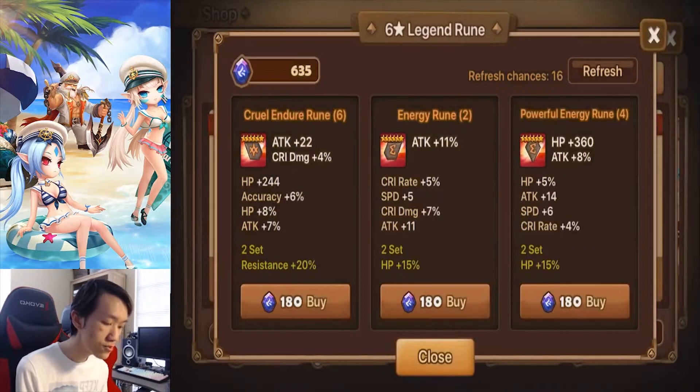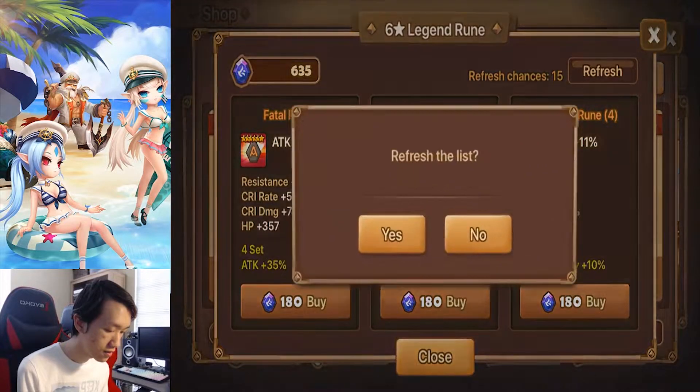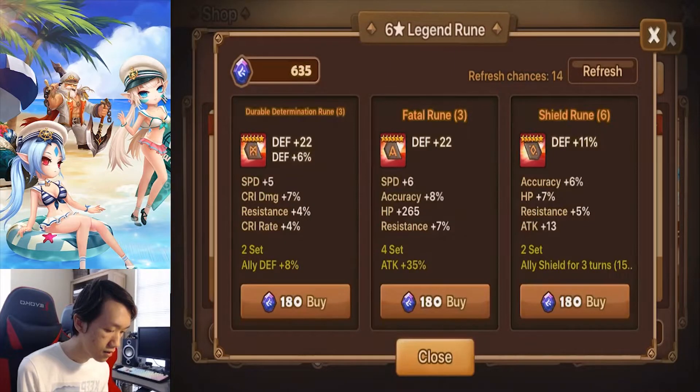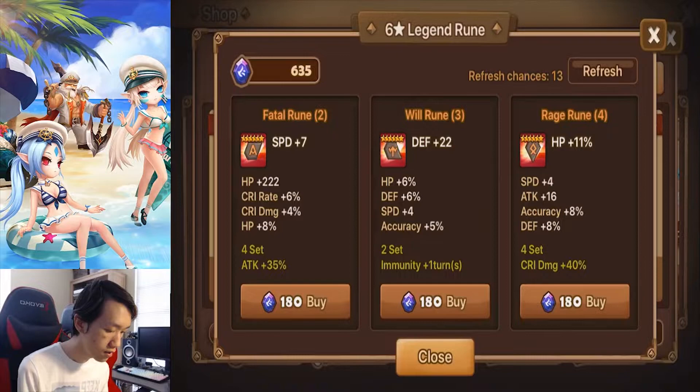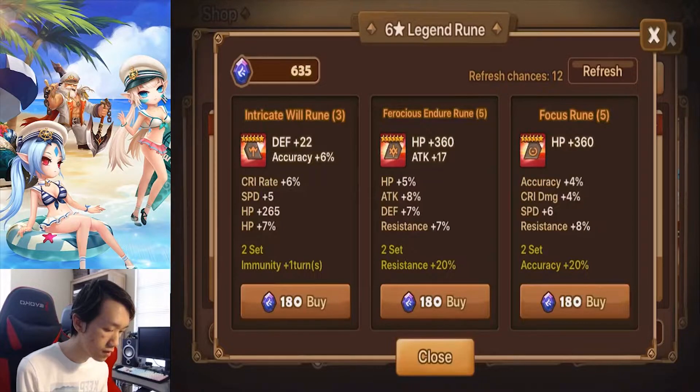The energy runes look pretty nice, but if it were a violent rune it would be much nicer. I don't actually need a real rune slot 3 — this is really good slot 3 but I don't need it now. The factor rune is also good but I'd only buy it if it had an innate attack percent instead of flat HP. The will rune is pretty good but I don't actually need it, so I'll skip.